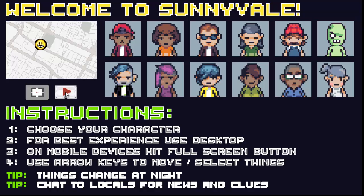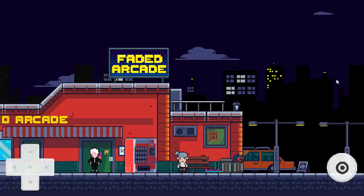All you need to do is choose which character you want to represent you within the game, click on it, and head on into the Sunnyvale Faded Arcade. Right next to my character there's a little pink and green glowing thing — that's actually a hoverboard.